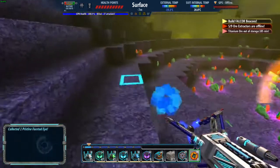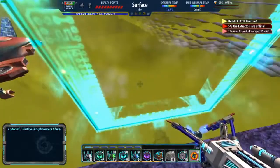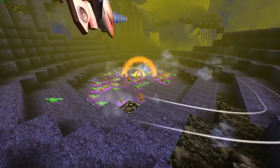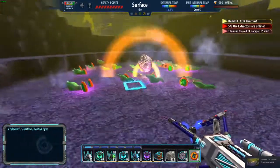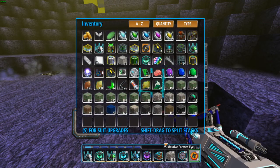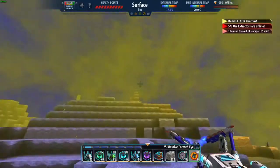That's all in this one. Hope you all enjoyed. That is a cool glitch — I like that. But yeah, that is how you very efficiently kill a hive mind. And now... two hive minds, 25 massive faceted eyes. Just little bits and pieces of the hive mind left.